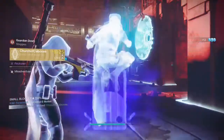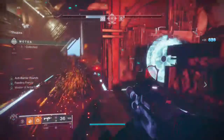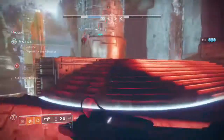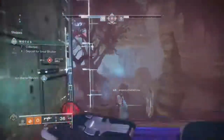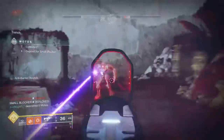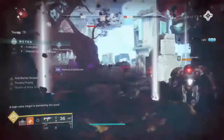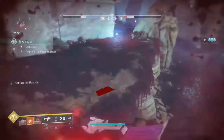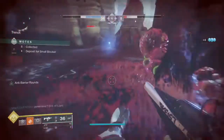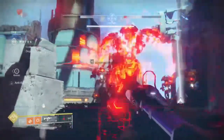The objectives: first kill enemies, grab the motes they drop, and bank those motes. If you bank five to nine motes you send a small blocker — a Taken Hobgoblin that can shield enemies and is best at shielding bosses. Banking ten to fourteen sends a Taken Captain with their annoying shadowy shield blast. Banking fifteen sends a Taken Knight, a large blocker. With a full Collector armor set from the Reckoning you can hold up to twenty motes and send over an ultra.